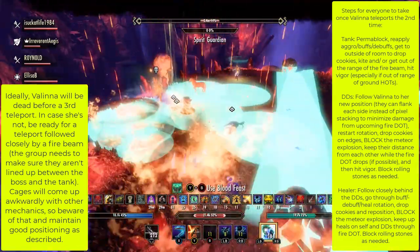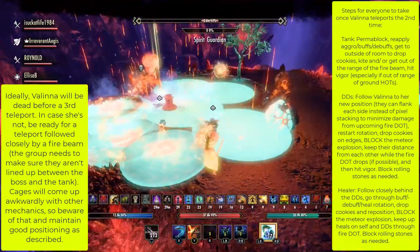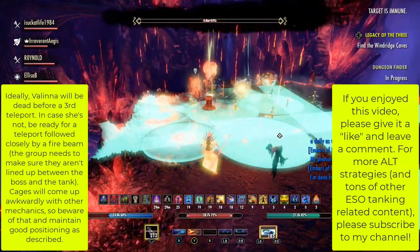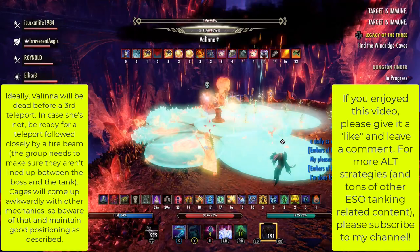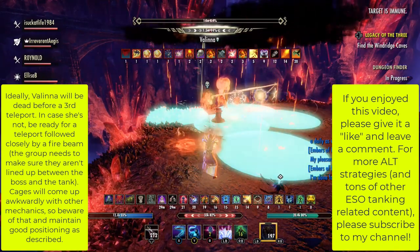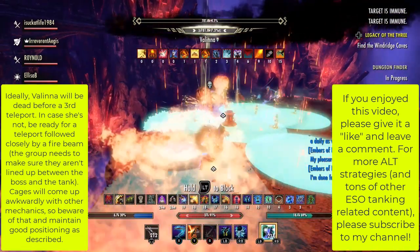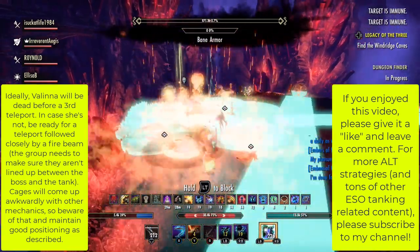Ideally, Valina will be dead before a third teleport. In case she's not, be ready for that teleport followed closely by a fire beam. The group needs to make sure they aren't lined up between the boss and the tank. Cages will come up awkwardly with the other mechanics this time as well, so beware of that and maintain good positioning as described.